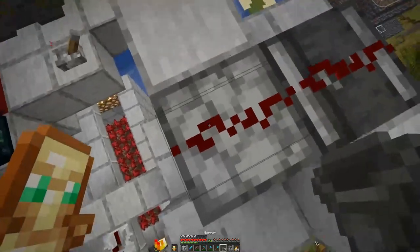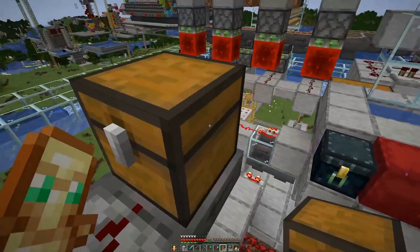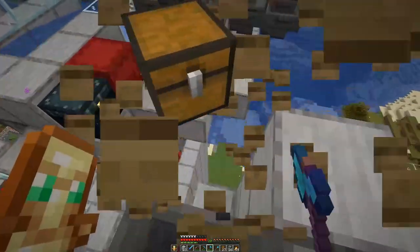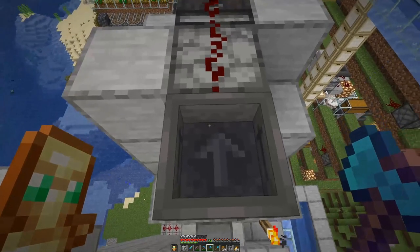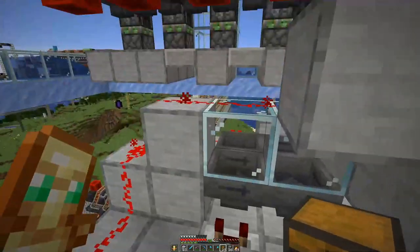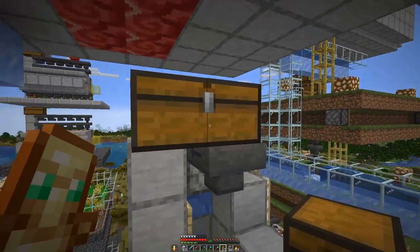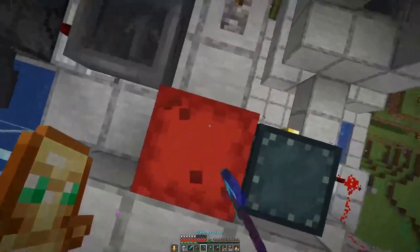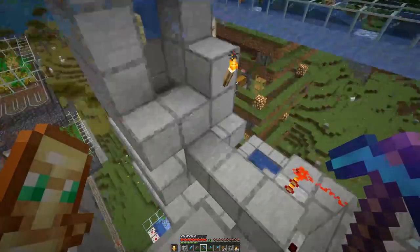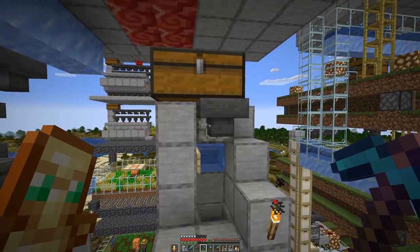One piece is missing — we want to have another hopper here. There's a double chest there, maybe facing the other way around, so that we can nicely open it and place the concrete powder in there. That's all that is left to do, and then we can actually test this farm out.